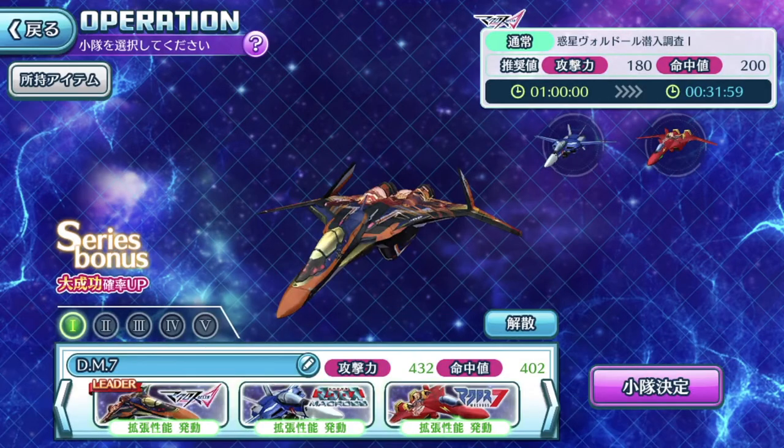We're going into the one for Macross Delta. Immediately you can see green text below each of the Valkyries. If you don't know what that means, it's basically showing you that the Valkyrie's skills are active. If you do not see that green text below, it means the skill for the Valkyrie you've used in your team is not meant for Valkyrie operations. Let's take a look at the first team.